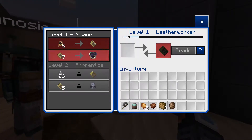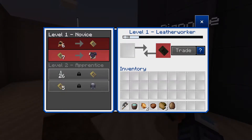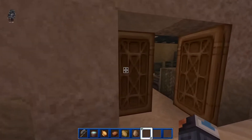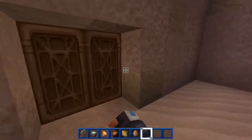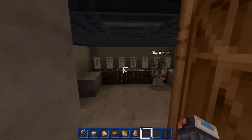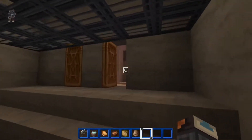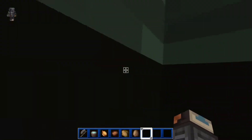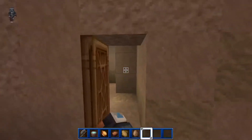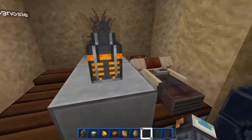The leather tunic looks pretty sick and you can get a blast-cap helmet for five emeralds — or credits, I should say. Yes, it's all credits, mate. We have to make sure that we get everything absolutely spot on when we're talking about this.